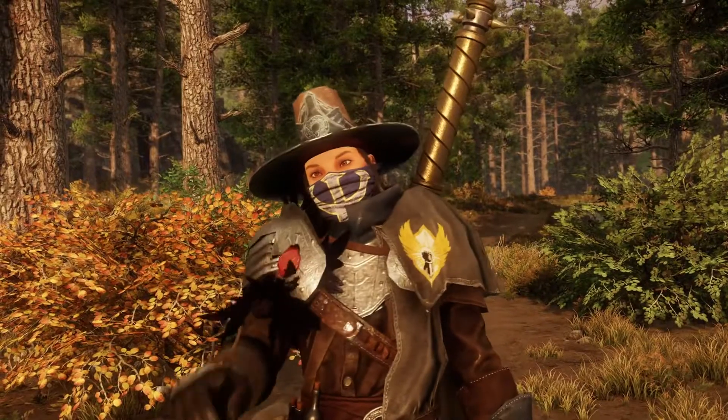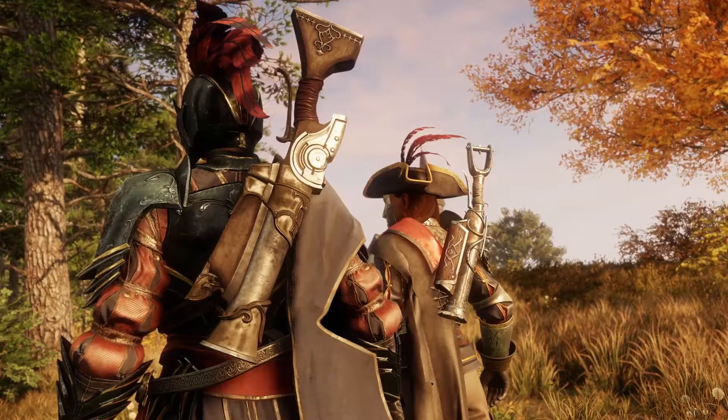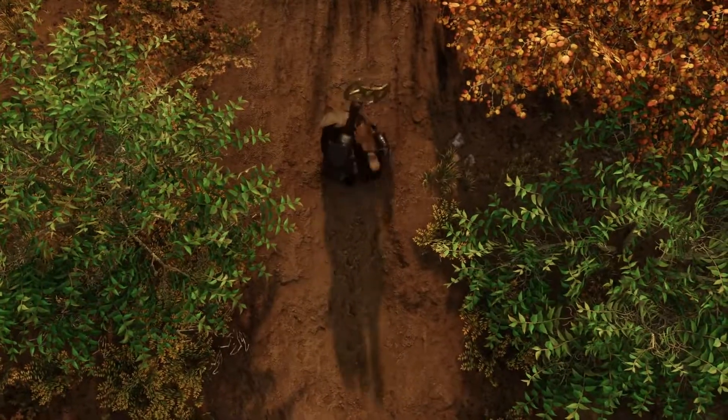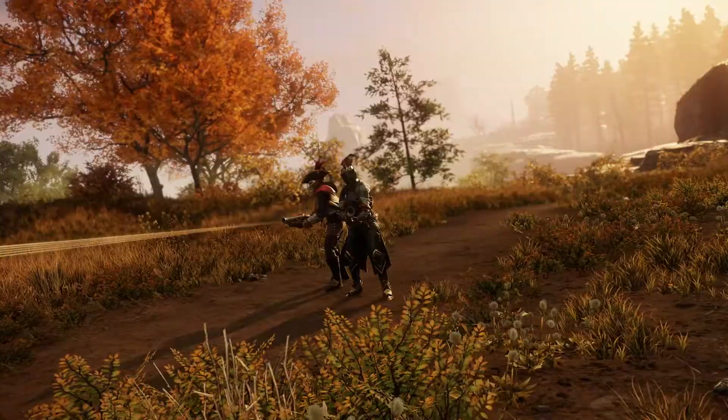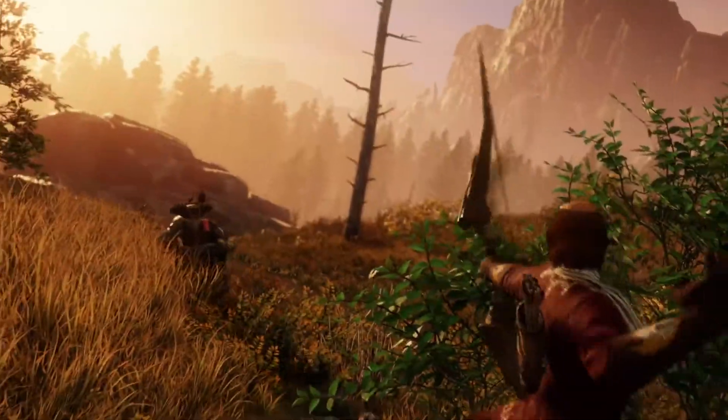A gun is a tool. When the job calls for carnage, the best tool is a blunderbuss. This bugger is short and stout — two shots in the barrel, a bullet spread that makes the concept of aiming seem antiquated.